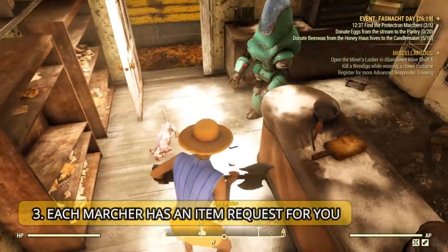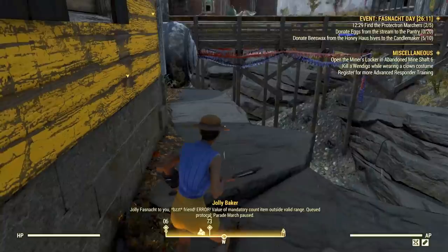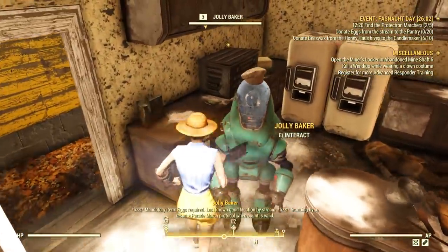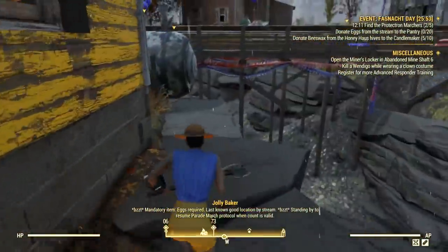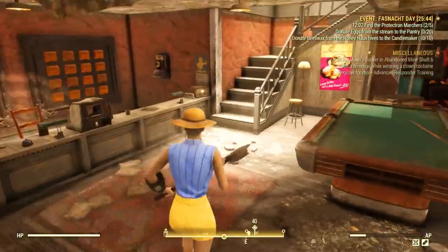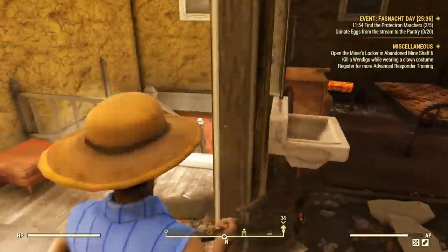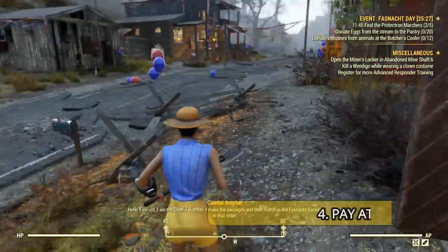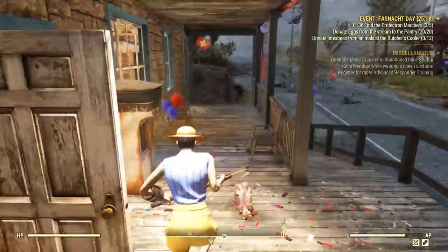Once you find each robot, they will ask you to perform a task — basically collect certain items that are near them or in a nearby building. This one, the trolley, asked for eggs, and then you have to place them in the container. I also found the butcher in the hotel — I searched upstairs but he is actually downstairs. He will ask you for intestines, so you might want to kill all the squirrels and chickens and keep the intestines to give to him.